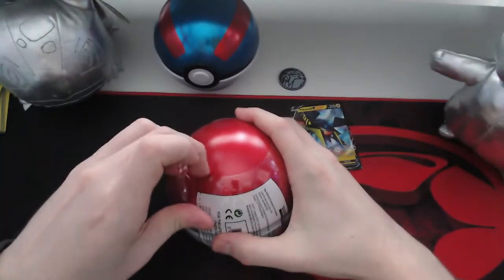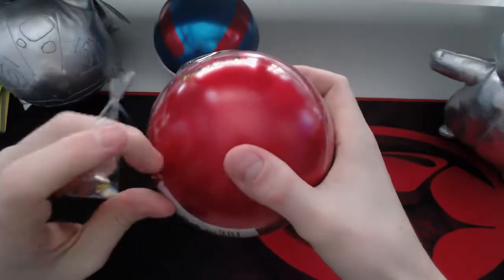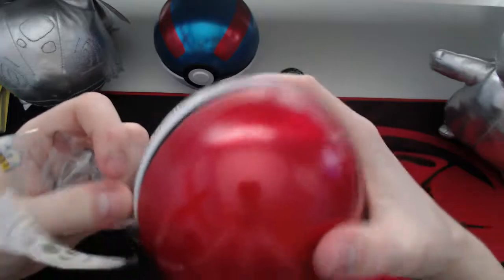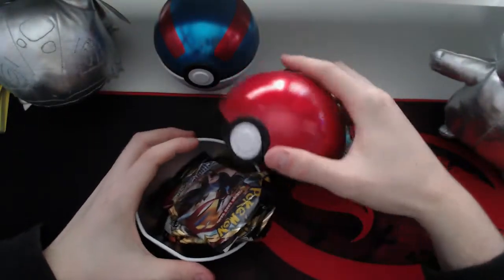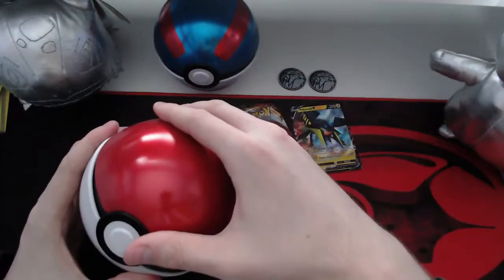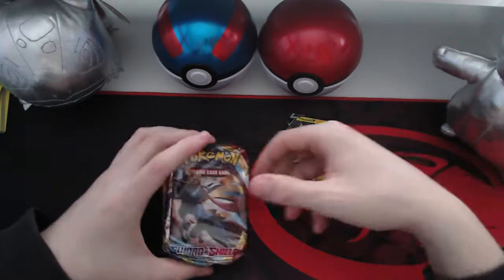Maybe they've just changed them all to the same colors on the boards for these ones. This one looks a little bit easier to open than the other one. Let's see what packs we get in this one — Sword and Shield, Rebel Clash, and Darkness Ablaze. Yep, exactly the same as the other one, and another energy.